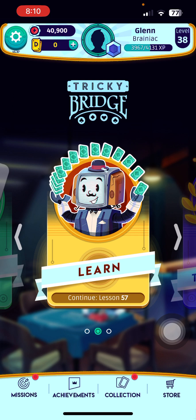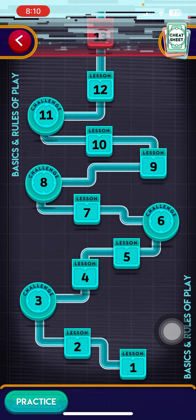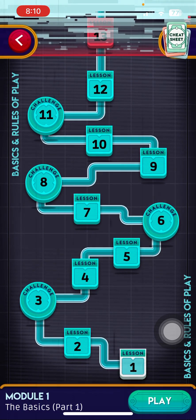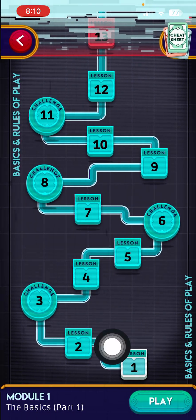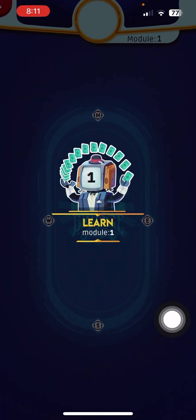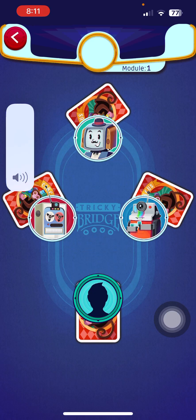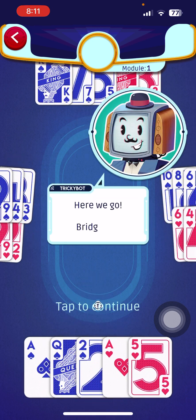We are exactly at the Learn section and this is exactly where we want to be. Let's go ahead and click Learn — it's our first lesson. We'll click the first lesson right here and play. We're going to learn with the sound a little low, so hopefully you can hear.